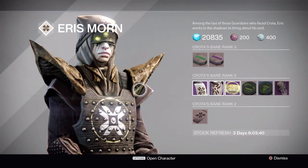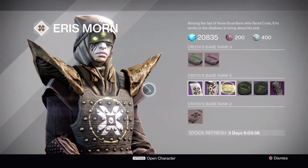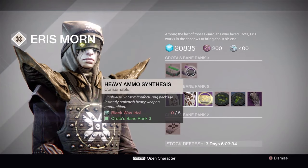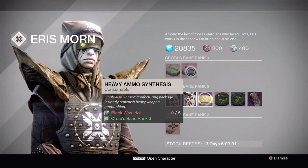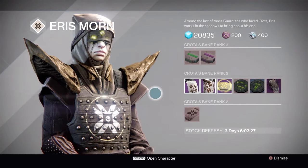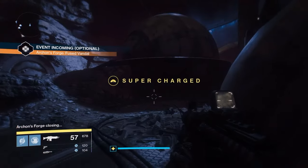Also, just one other thing to show you — I don't know if a lot of people know this, but you can actually buy heavy ammo from Eris for black wax idols. That's pretty cheap. So Eris is going to be my number one priority whenever Tuesday comes and we get our new increased light abilities.